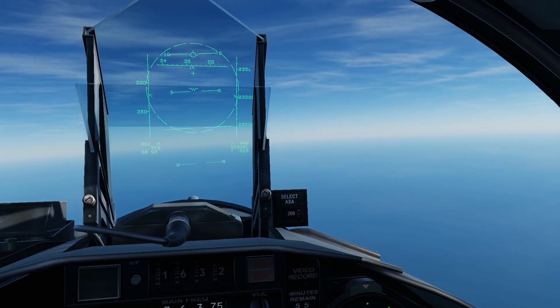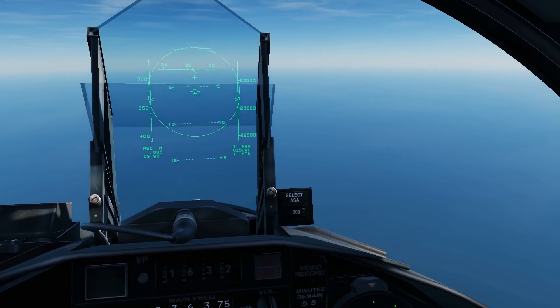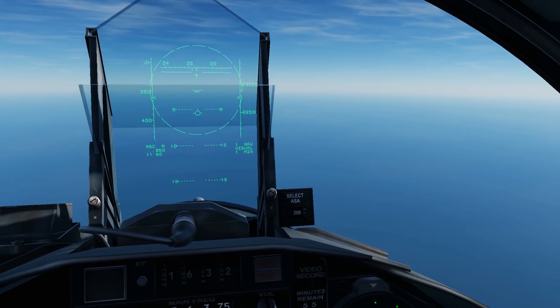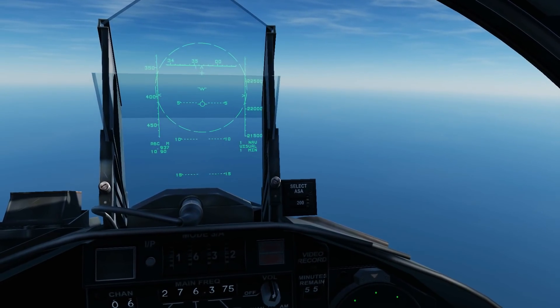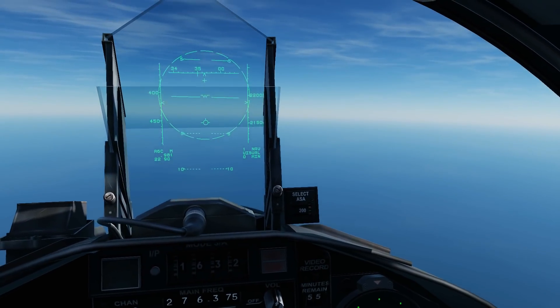And now we're going to go down to negative 5 degrees for the second part of the climb. So there we are, negative 5 degrees. This allows us to put momentum back into the jet — back up to 0.96 Mach for the second leg of the climb. That is 0.96 Mach, and we're up again.